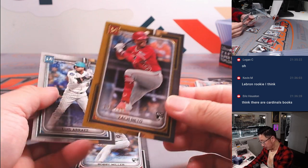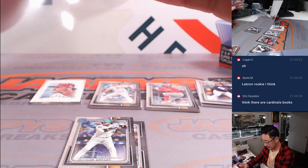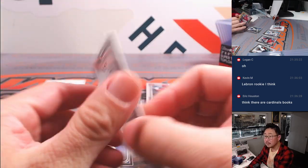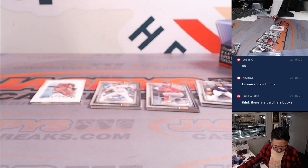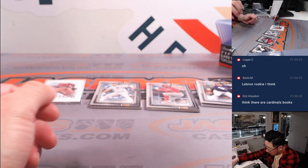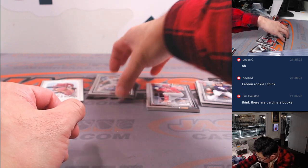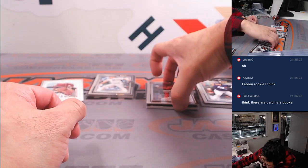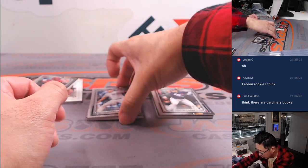Zach Neto, 1.32 out of 2.99 for the AL West — Neil. Alright, I think that should be an auto. That's a relic. That's an auto relic. So the autographs are right here. Let's do these relics first.